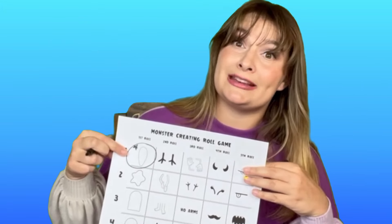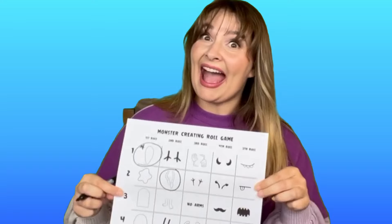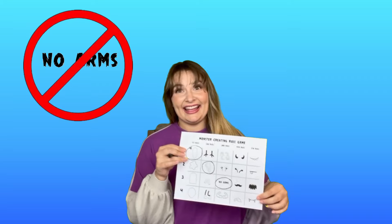Are we ready? Let's do it! First roll — I got a one, so my monster is going to have the body of the first monster, and I'll circle it so it's easier to remember. Second roll — I got a two, so those are going to be the monster's legs. Third roll — I got a three. Fourth roll — I got a three, so my monster's gonna have a mustache. And the last one — I got a one.